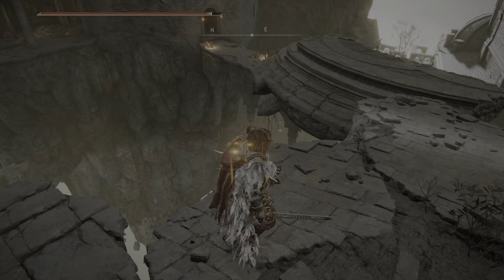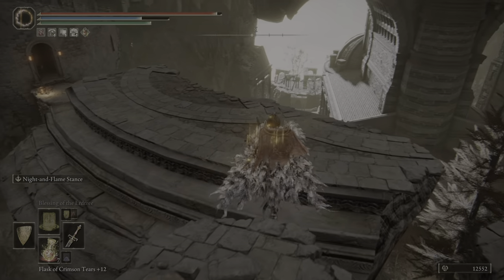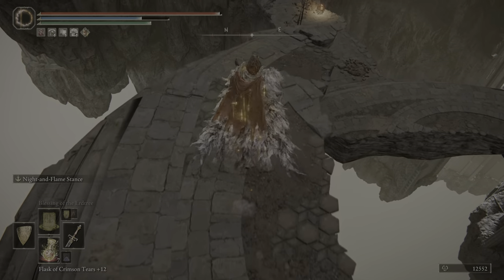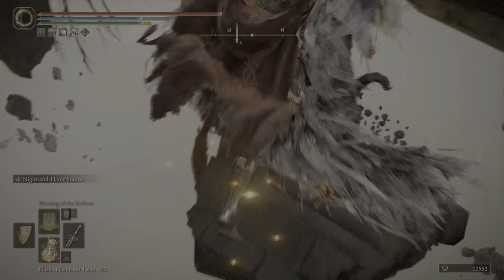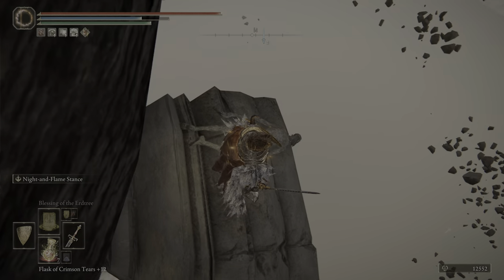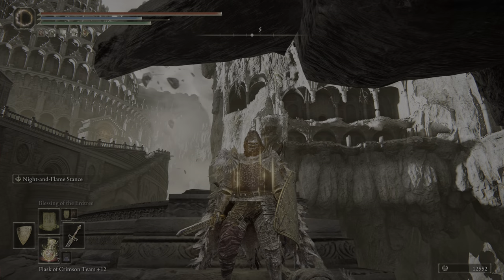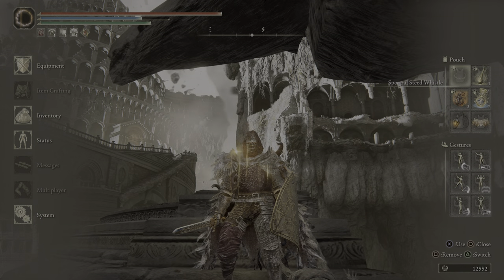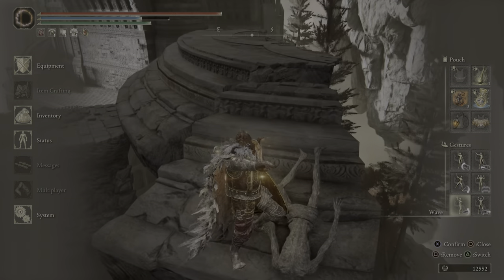It's just right down here. Once you jump down, you'll be able to see it — it catches your eye because it's purple. Jump over this little platform and it's right here on this body. That's where you get it — hope that helps somebody!